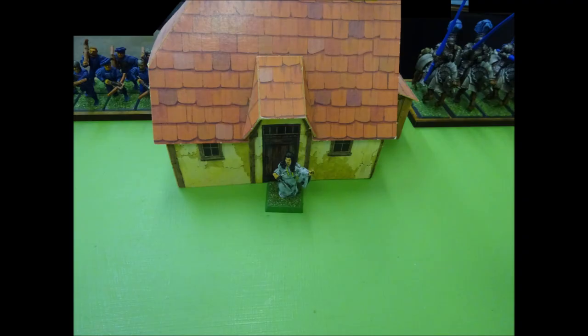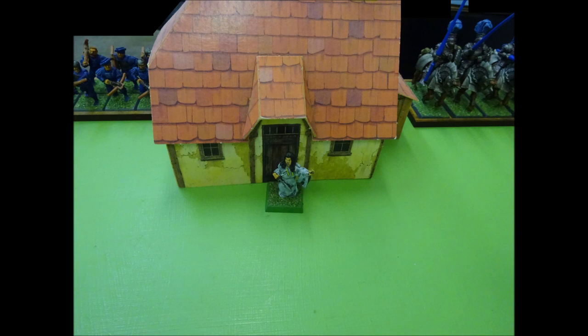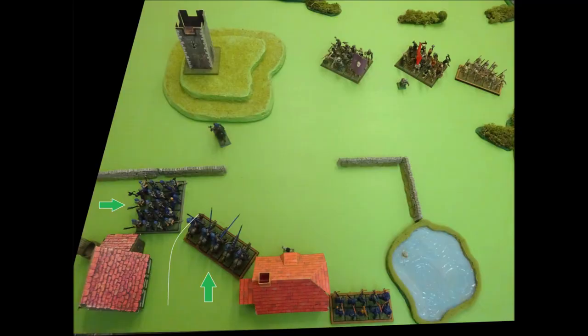The games master informs the Empire player that there's a sudden commotion at the doorway of one of the farmhouses. The farmer's daughter is desperately shouting at the Graf, trying to attract his attention. The games master explains the Graf must pass an intelligence test to work out what is going on. The Graf has intelligence 7, rolls a 5 and succeeds — the farmer's daughter is holding up the Graf's gun belts, which he carelessly left on her bedpost as he made his hasty exit. Praising the quick thinking of the farmer's daughter, the Graf once again mounts his steed, and in the reserve phase begins to move back towards the village. The other Empire units make their reserve moves, apart from the crossbowmen who are busy loading their weapons. The knights wheel forward 6 inches, and the halberdiers move forward 4.